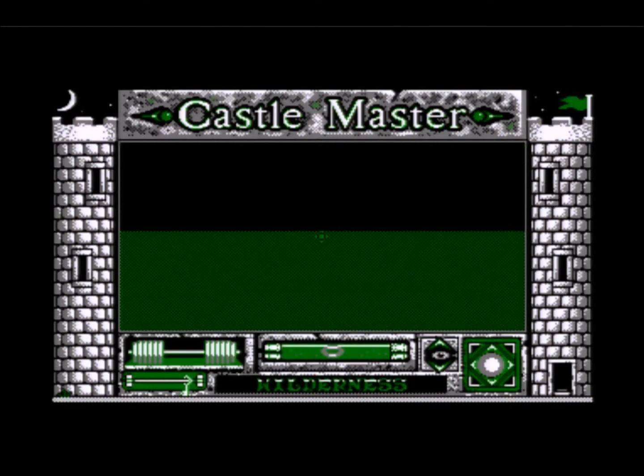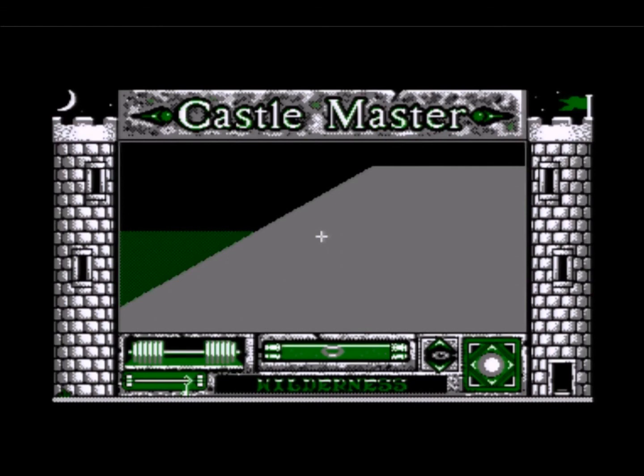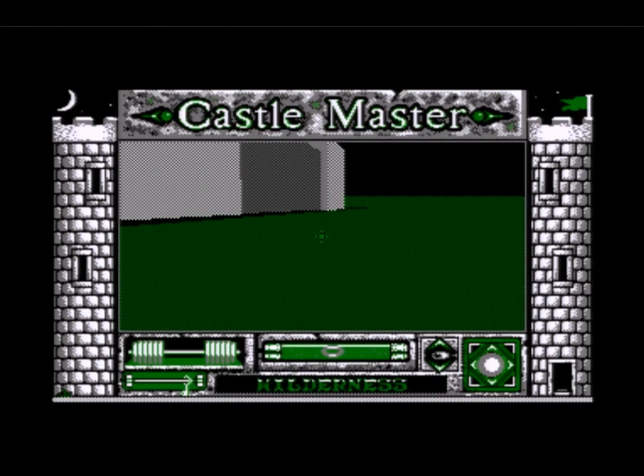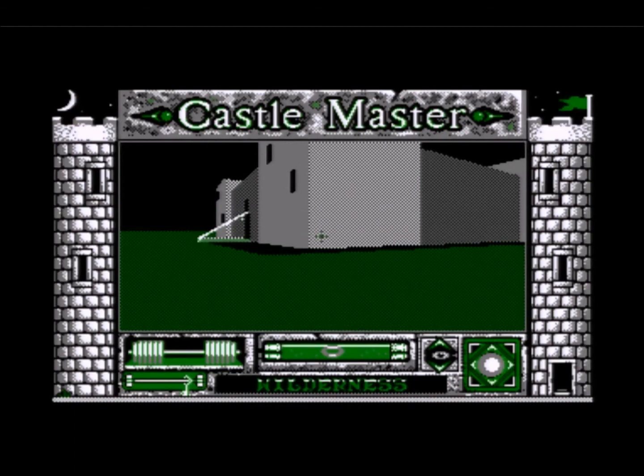Castle Master was a follow-up to Driller and Darkside, which were two of the previous FreeScape games. And they released a 3D Construction Kit, which allowed you to create your own Castle Masters very, very slowly — even slower than actually playing them. That's enough of that. I think I'll go to Castle Master on the PC. This has been Gareth for zonetrippers.com.